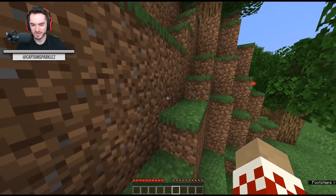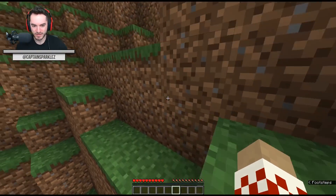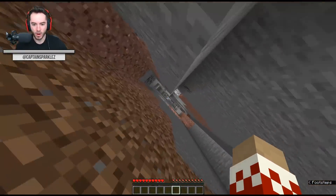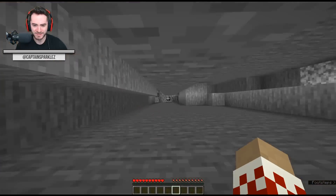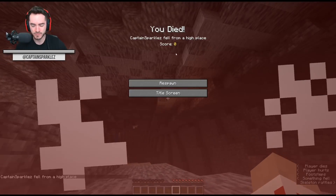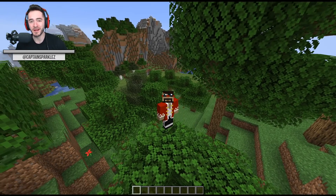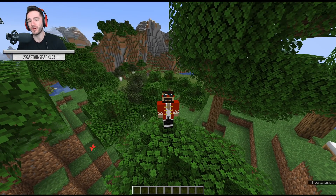Wow, Minecraft 1.17 is so cool. It's got caves, it's got cliffs, it's got giant cracks in the ground. On that exciting note, welcome to the new Minecraft snapshot, brought to you by our good friend the like button. Check it out and click it down below the video.